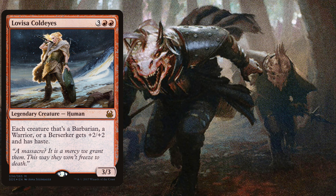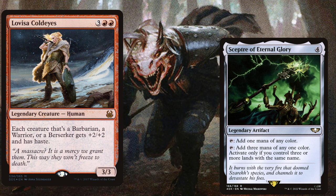Because we are a mono-red deck and she is a five-mana commander, we need to ramp her out. We play Scepter of Eternal Glory, a four-mana legendary artifact which you can tap to add one mana of any color, or add three mana of any one color if you control three or more lands with the same name. This is easy for us since we are playing a bunch of basic mountains.